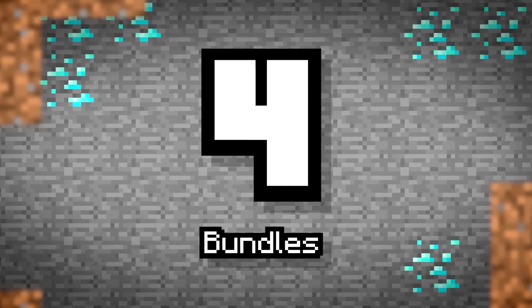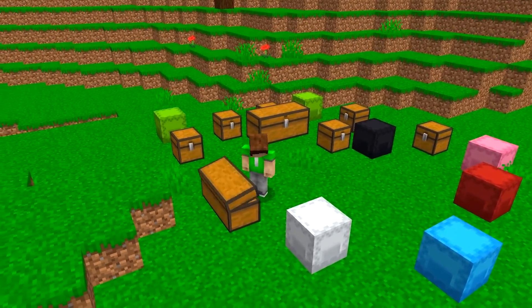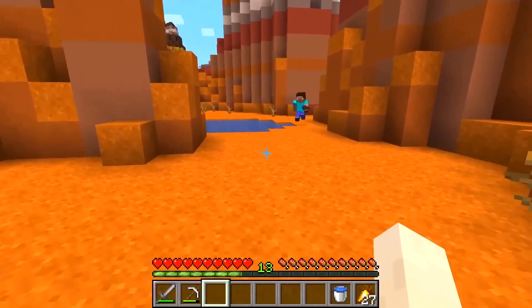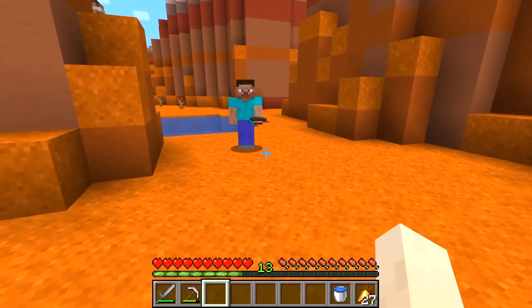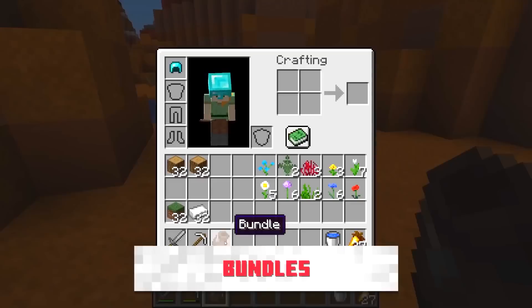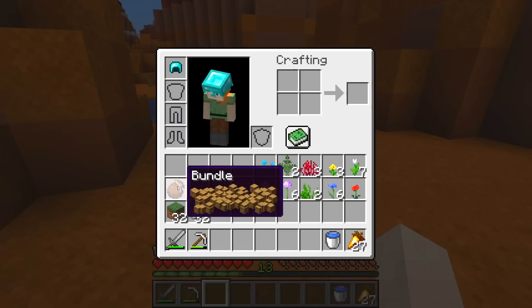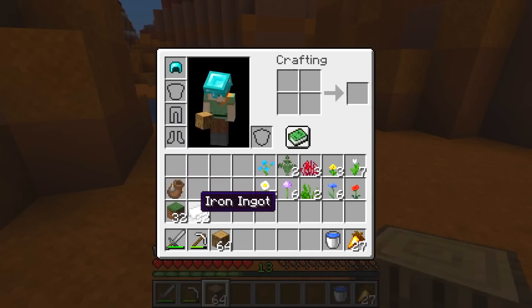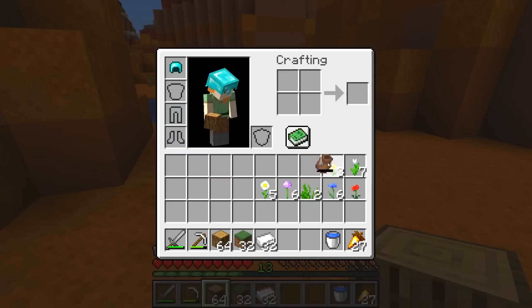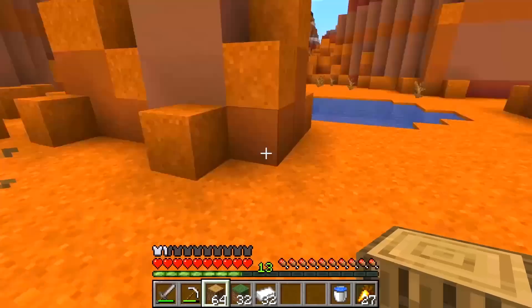Number 4: Bundles. If you have organization OCD, then turn that frown upside down, because bundles will now allow for custom stacks! Just how stacks of blocks can include 64 of the same block, bundles are sacks — Minecraft's version of bags — and you're able to put 64 of, well, anything, in any combination. Items and blocks of all kinds can go in here and be lugged around. That means you'll be able to hold a huge array of items and even a whole inventory's worth of gear.